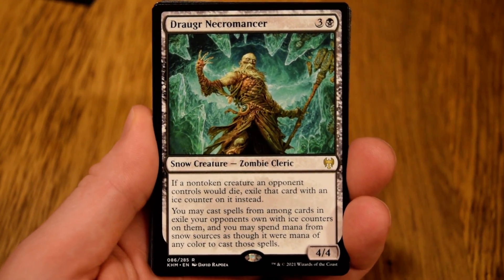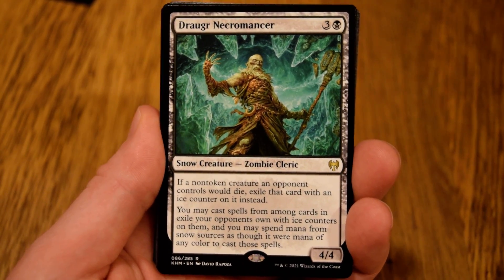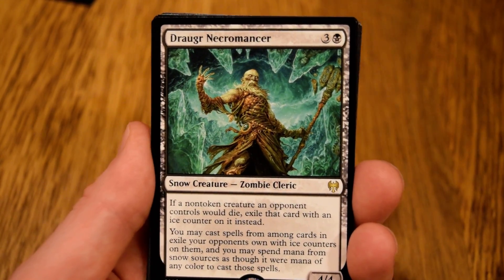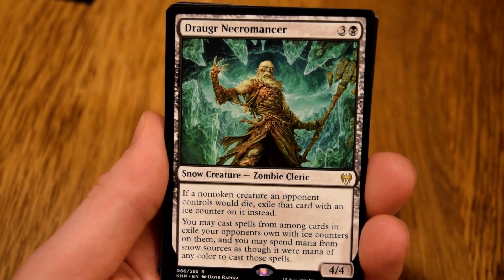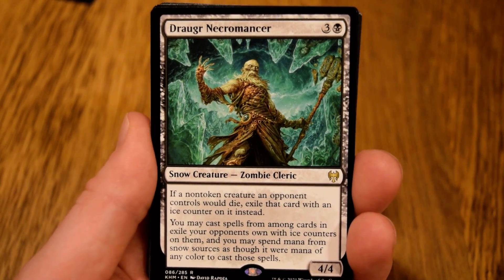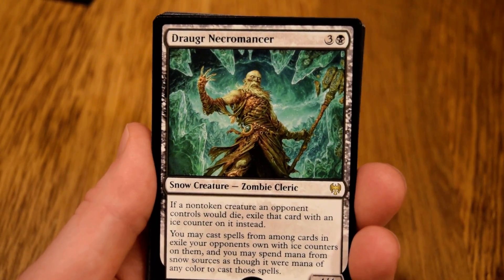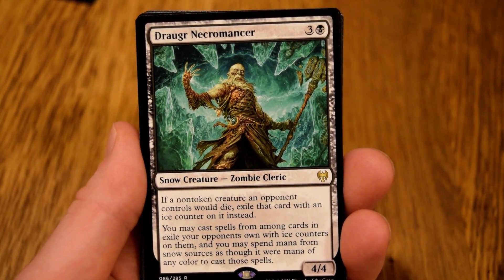I don't want to take green pack one pick one just because of how much we're stacking the next person over. So I'm going to go with the Necromancer — haven't played with it yet, kind of a fun card. We are looking to be in the snow archetype for sure, and even if you just have incidental snow lands, Replicator Ring will be a high pickup because it produces colorless snow mana. Easy pick.